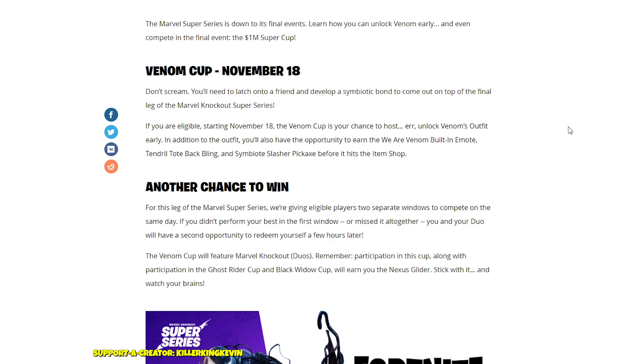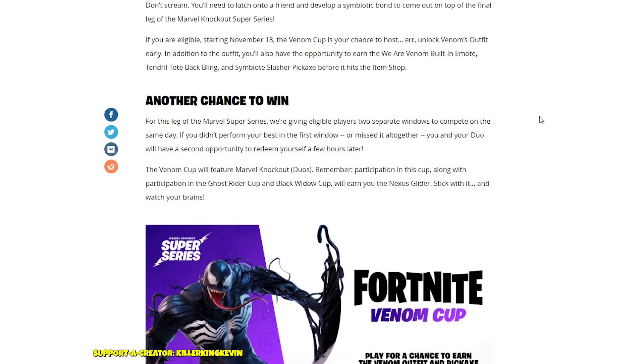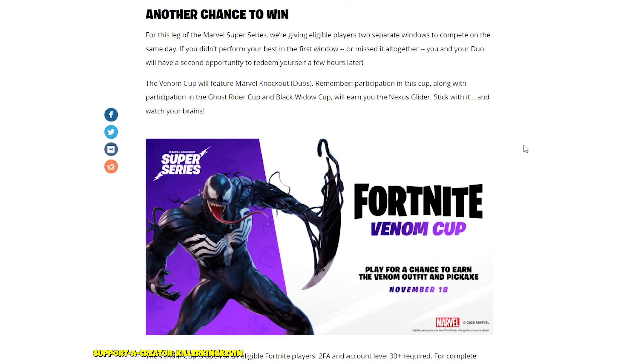The Tendril Tote back bling will likely be Venom-themed stuff going around on your back. The Symbiotic Slasher pickaxe will essentially be a built-in pickaxe where your hand turns into the pickaxe — I think that's going to be super cool. I even thought that yesterday based on the silhouette, and it does seem very true.